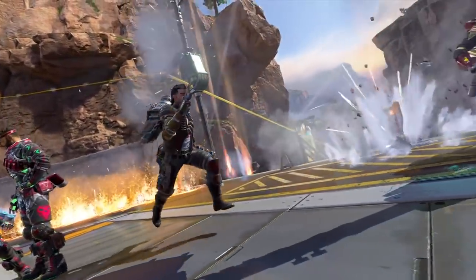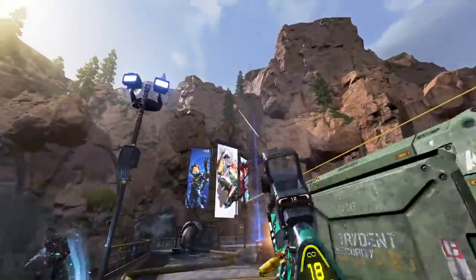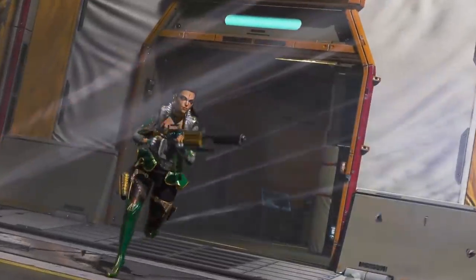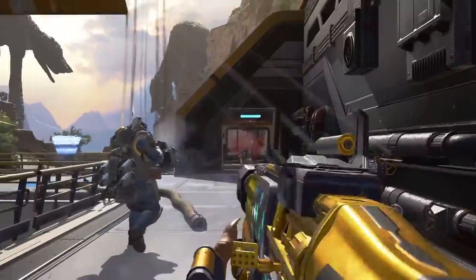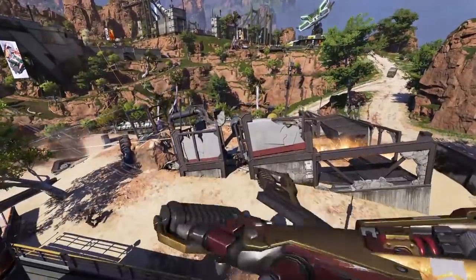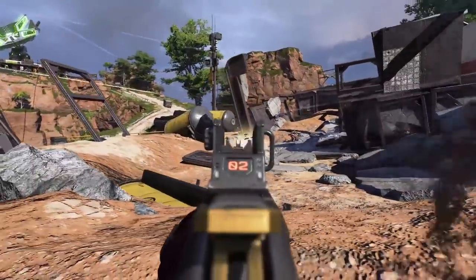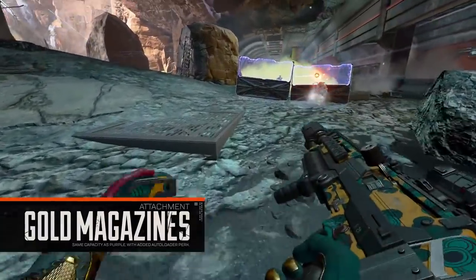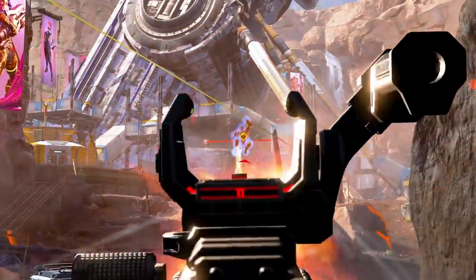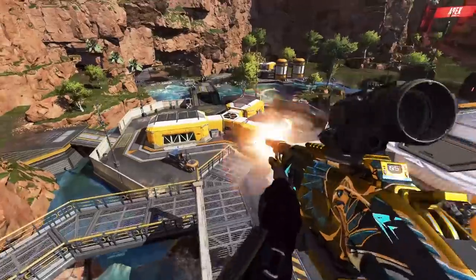Coming in at number one is Apex Legends, the hugely popular Battle Royale shooter that very recently hit the Steam store. For the longest time Apex was only available on Origin, but EA released it on Steam late last year and it's gone from strength to strength. 2021 has come in with a bang — Season 8 brought a new legend called Fuse, a new weapon called the 30-30 Repeater, and major map changes to King's Canyon, all in the first two months of the year. If you haven't played Apex Legends, now is the time.